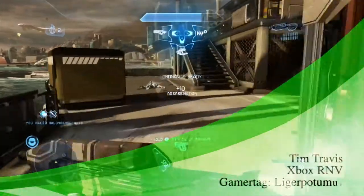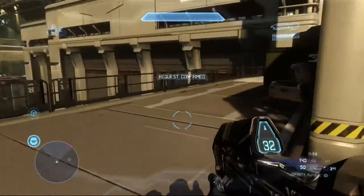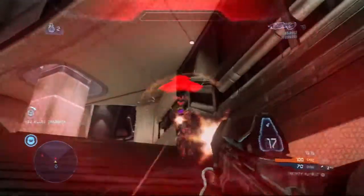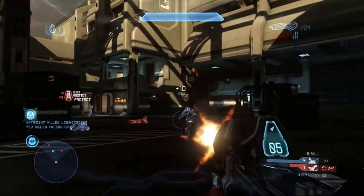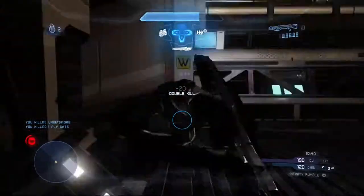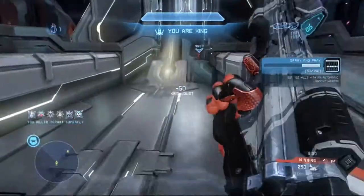Hi, I'm Tim Travis of Xbox Reviews and Verdicts, and today I'll talk about Halo 4's second map pack, Majestic. Halo 4's last map pack, Crimson, was solid in its own right, but it was missing something — some close quarters encounters. Majestic is aimed to please fans of smaller team modes and free-for-all madness. Just like the video I did for the Crimson map pack, I'm not going to give you a final numbered score, but I will give you an overall idea of this addon's quality.